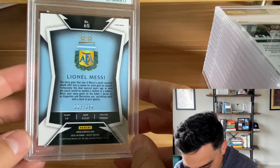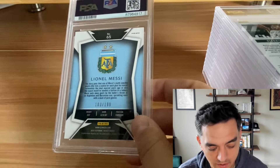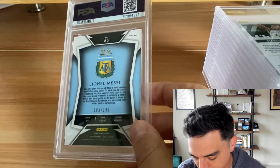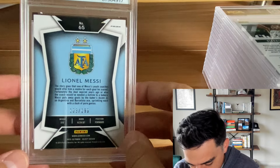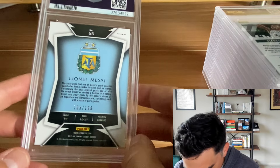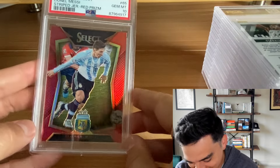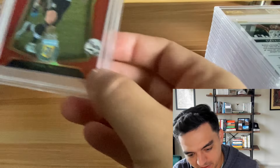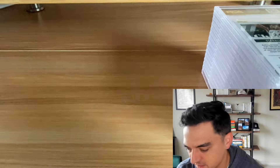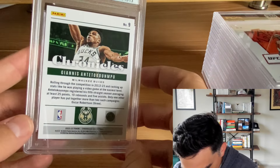Now onto some older, more condition sensitive cards. 2015 Select — another set I love. Lionel Messi, the red prism out of 199 — PSA 10. This is the striped jersey red prism — PSA 10. That's not a small card. Beautiful.